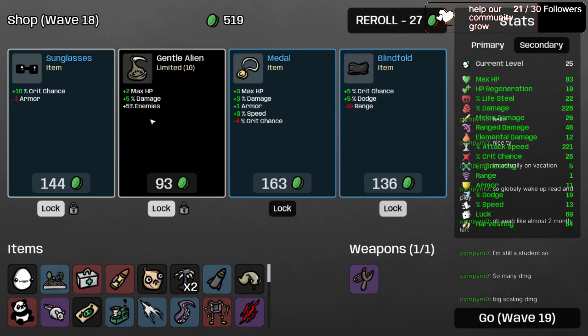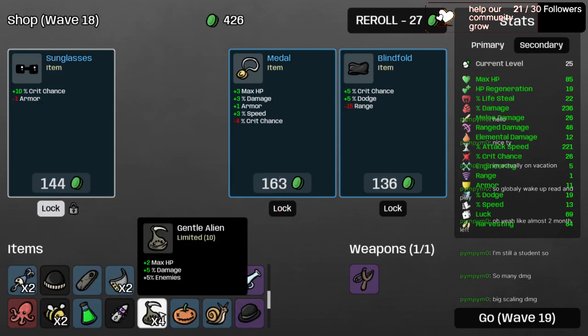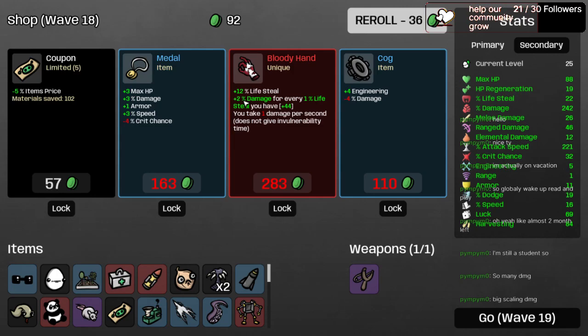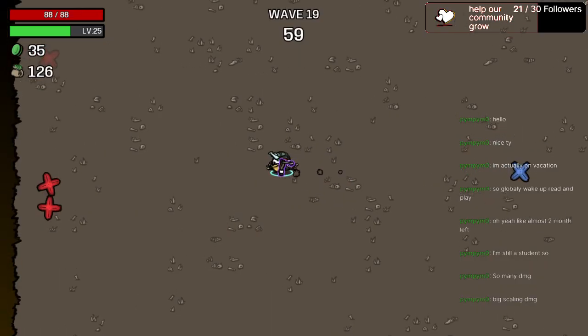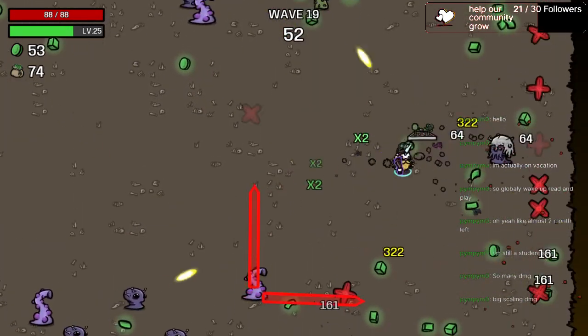Taking another Gentle Alien — now playing against 30% more enemies. Taking Sunglasses for 10% crit — now at 36% crit chance. Taking Medal: 3 HP, 6% damage, 1 armor, 2% speed. This character just got so damn powerful. Taking Bloody Hands too. He is doing 307 damage, 356 on crits — unbelievable.